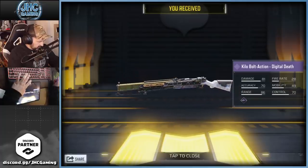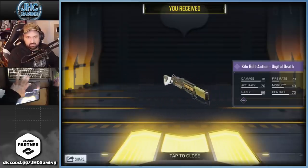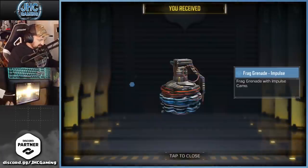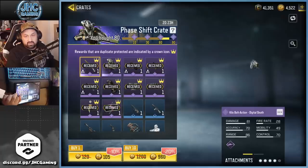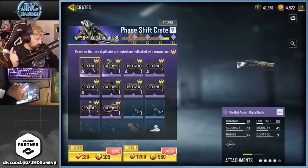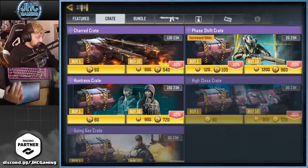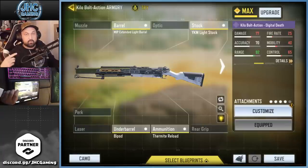We got everything at 80 crates — didn't have to go all the way to 90! We got the soldier and all the epics plus the emote. Now let's go do some gameplay because I want to see that gun — the sound, the iron sight, and maybe the voice lines for the FTL soldier. I'm betting the voice will be the same as the first one, but let's find out.